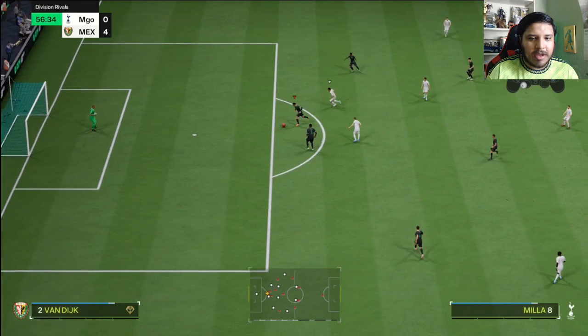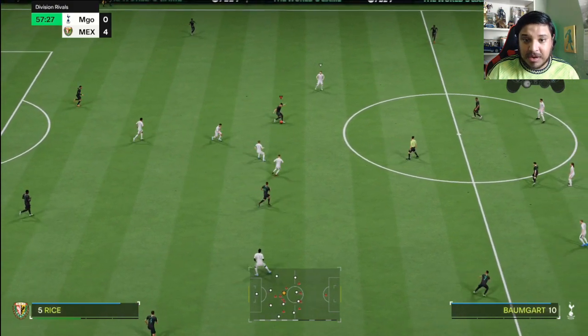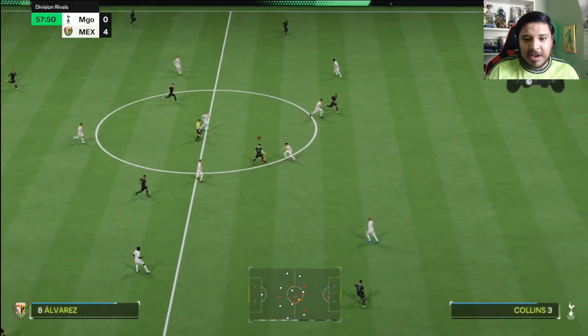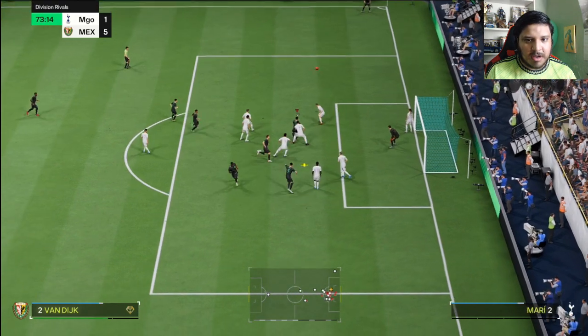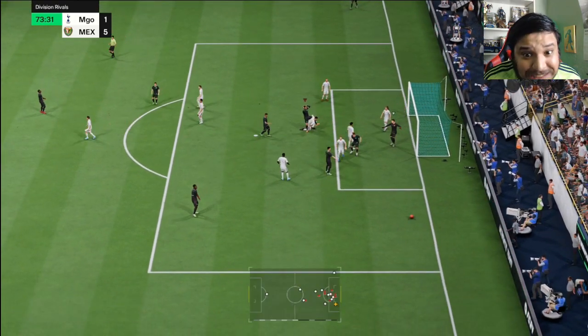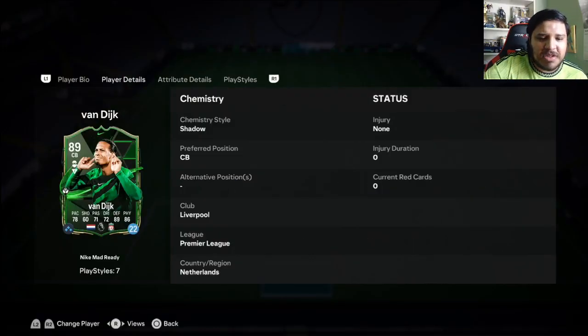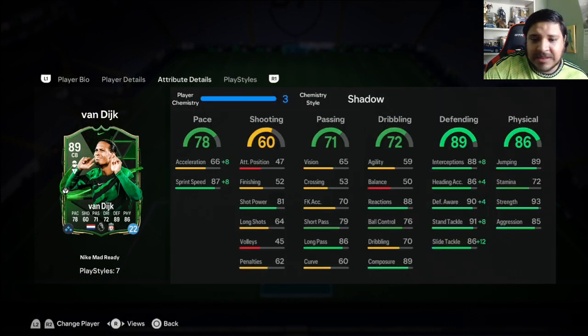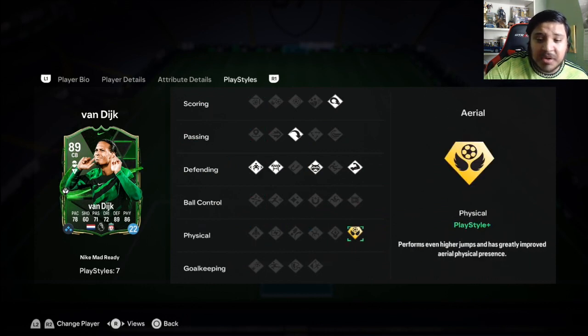What a defender. Honestly, if you want the best gold card defenders, it's Van Dyke — no doubt. That's a goal, let's go! That's gonna do it for Van Dyke — very nice. It's the Van Dyke we've known every single year in terms of start-of-game gold cards. Very strong, very solid defensively, jumping is absolutely fantastic, and he has that Aerial play style plus — just lethal in corners. Target him in the corners, absolutely lethal.